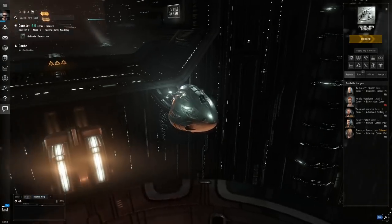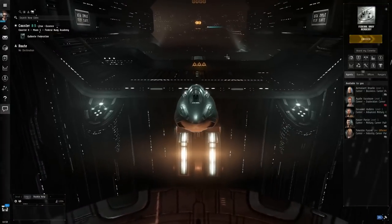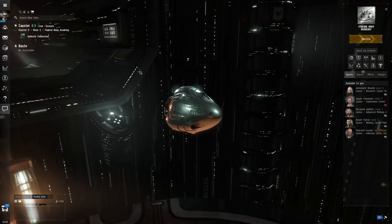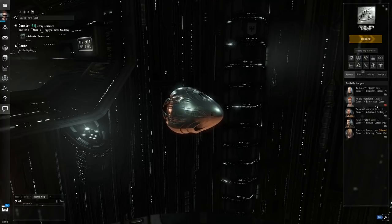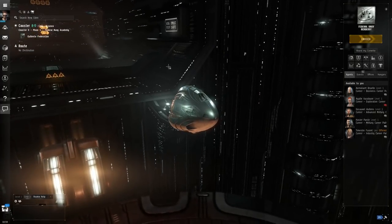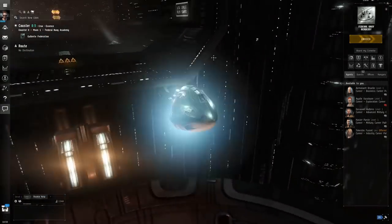Hey folks, Quill18 here, and welcome to an EVE Online guide for complete beginners by a mostly complete beginner. In this episode, we're going to look at exploration. I had said in the last episode that I would go through the exploration career agent, and I think you definitely need to do it. It's an excellent introduction to how exploration works, and you get tons of free stuff that's going to be very important for actual exploration. I found the actual job of narrating that career path to be a little bit dull, and it left a few things I want to address that otherwise would have made the video way too long.